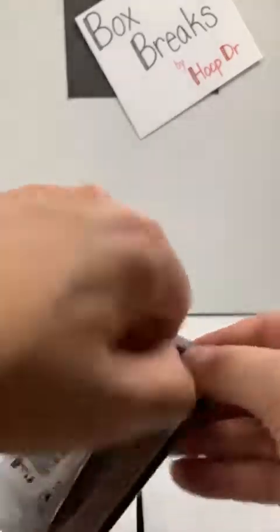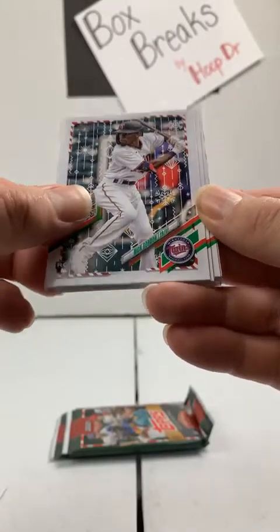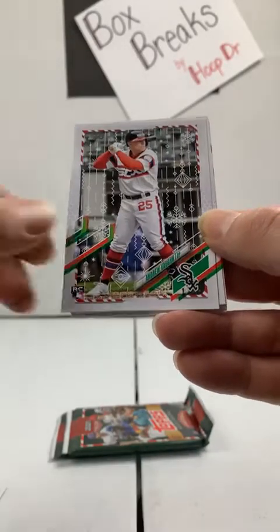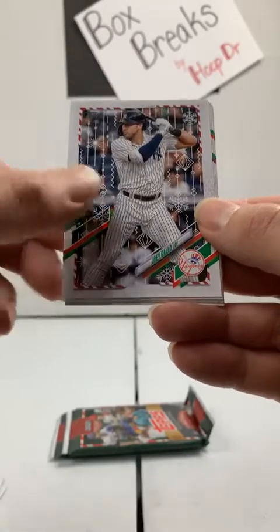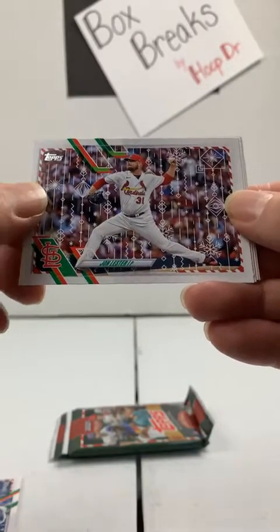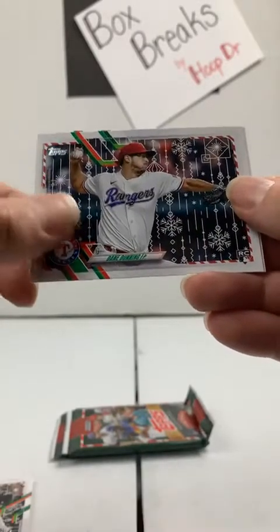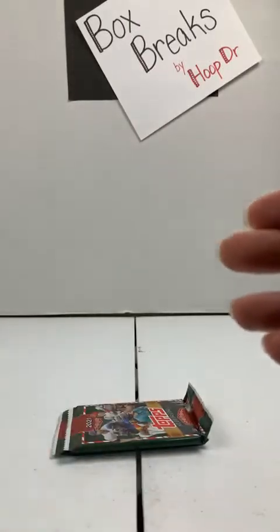Three packs to go. Segura, Phillies. Nick Gordon rookie to the Twins. Andrew Vaughn rookie to the White Sox. Matt Olson, A's. Joey Gallo, Yankees. Mitch Haniger, Mariners. Jon Lester, Cardinals. Kopech to the White Sox. Dave Dunning, rookie, Rangers. And Reyes to the Cleveland Indians. Two packs to go — one of them should have a relic or an auto.